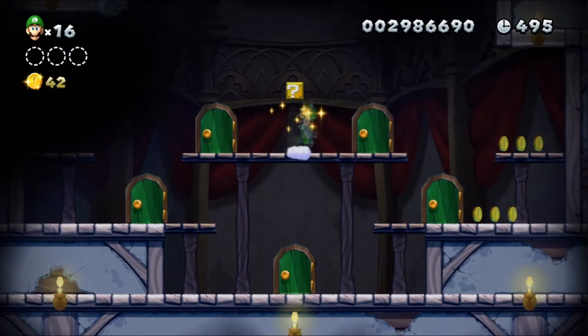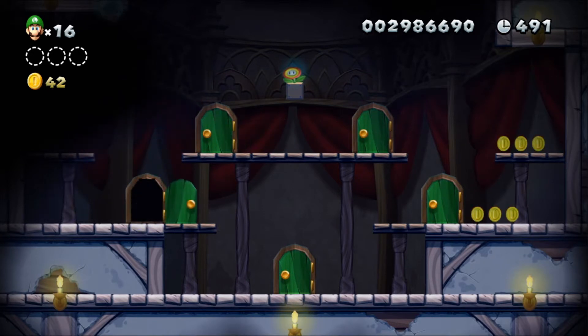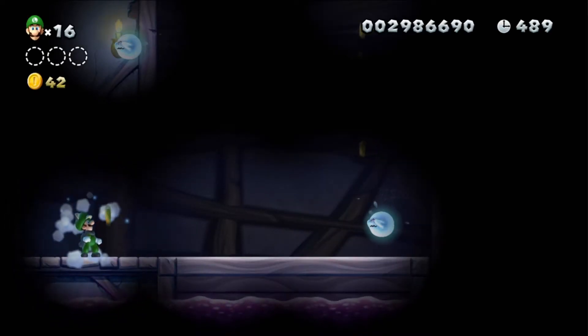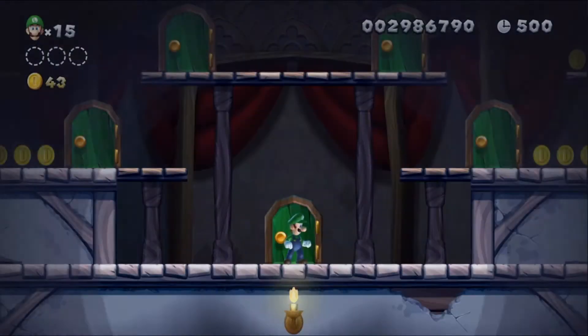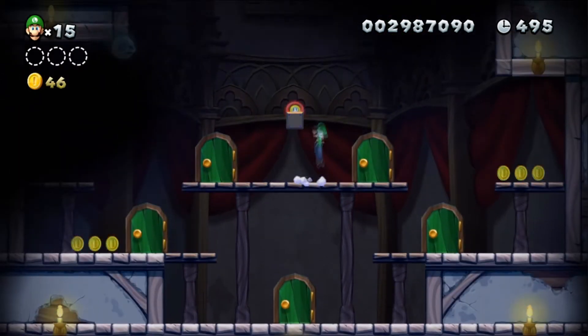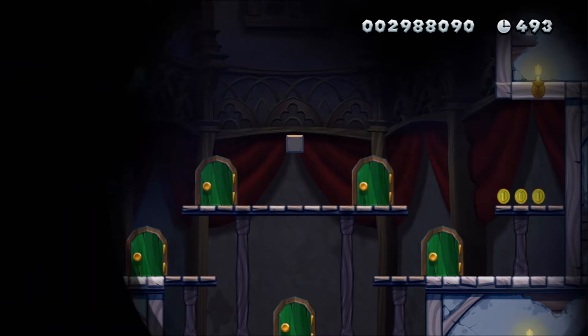So if we come over here — I don't think we need that yet. Let's go right here. Actually, no, I don't think we need to go there. It's very, very confusing. I think I might have to restart. Alright, so when you go into this world, you want to — look at this. The top right door is going to lead us to the first star coin of this level.